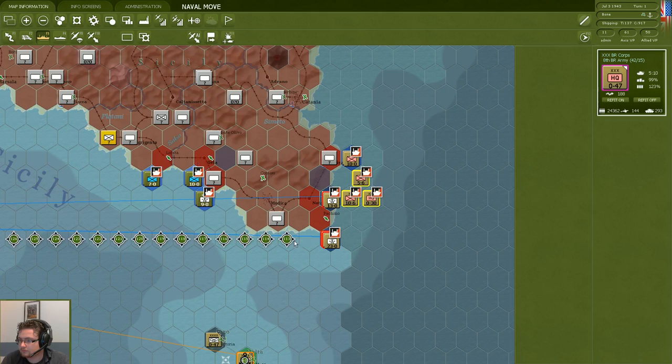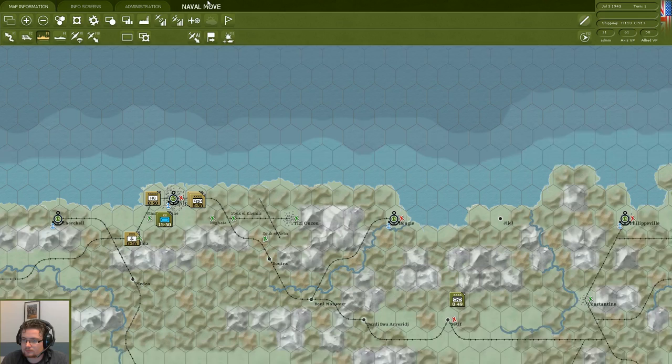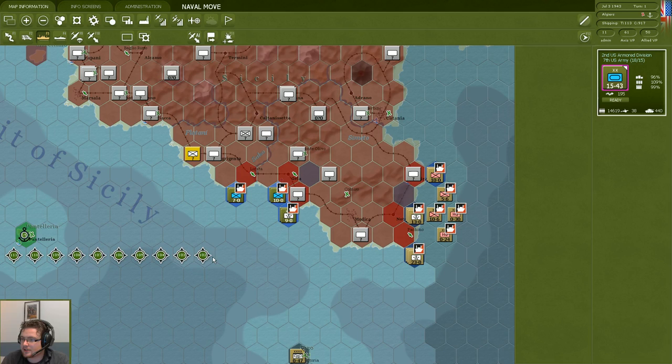A preview of the manual has also been released — you can see that in the chat as it's just been posted. All this information can also be found on the Matrix Games forums. There have also been some after-action reports posted there, which are definitely worth watching or reading as they give a great idea of how the longer scenarios play and some of the strategies you can use in-game.